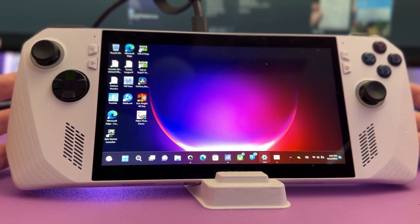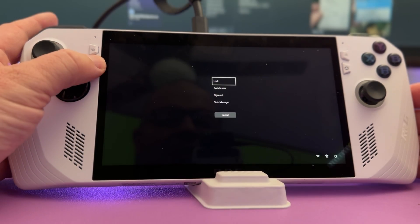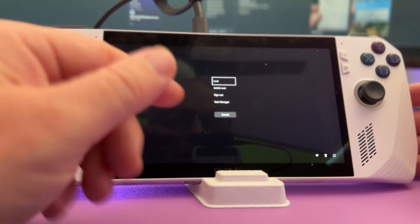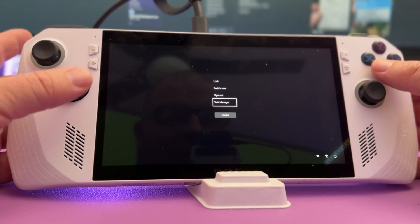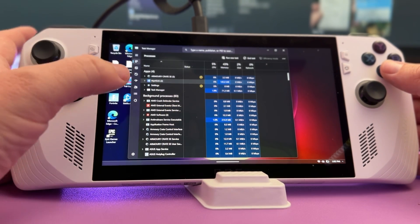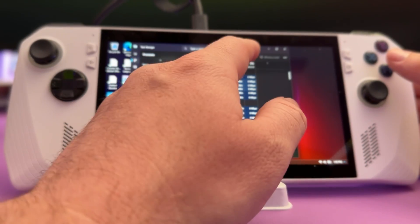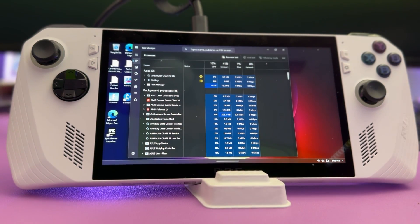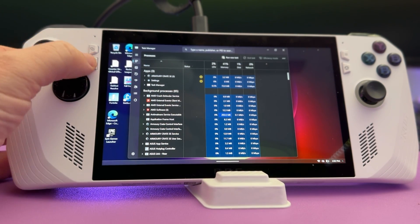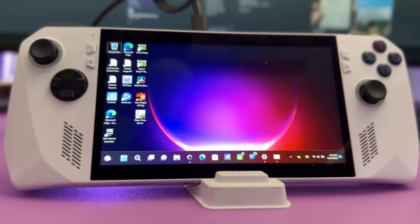Next is how to force quit an app. Press and hold the triangle button on the device from any screen. This opens a menu where you can go into Task Manager and choose the app you want to close. For example, select the MyASUS app and hit End Task to close it completely. If you're having issues with an app, press and hold that triangle button to quickly access Task Manager.